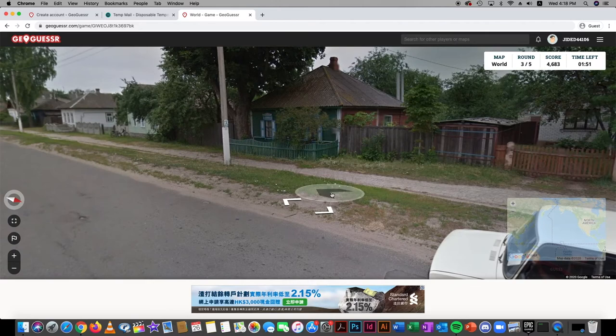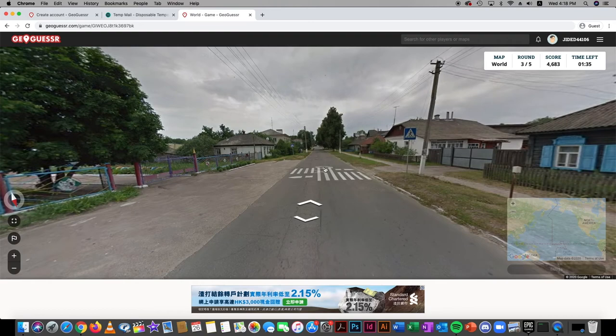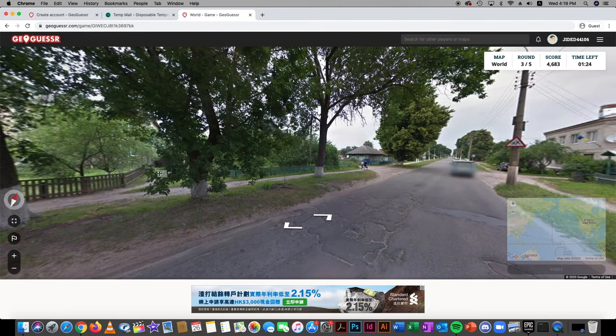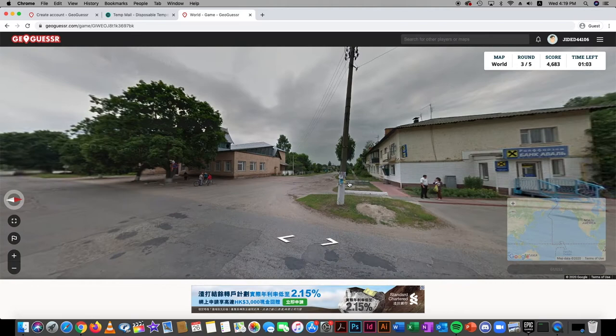GeoWizard does 10-second rounds and still gets 4000-plus points. Next location — this looks Asian. Not a wealthy country — could be Indonesia, Malaysia. I went to Borneo last year and these trees remind me of it. It looks like Indonesia. But there's some text that seems Russian, which doesn't match the environment at all.